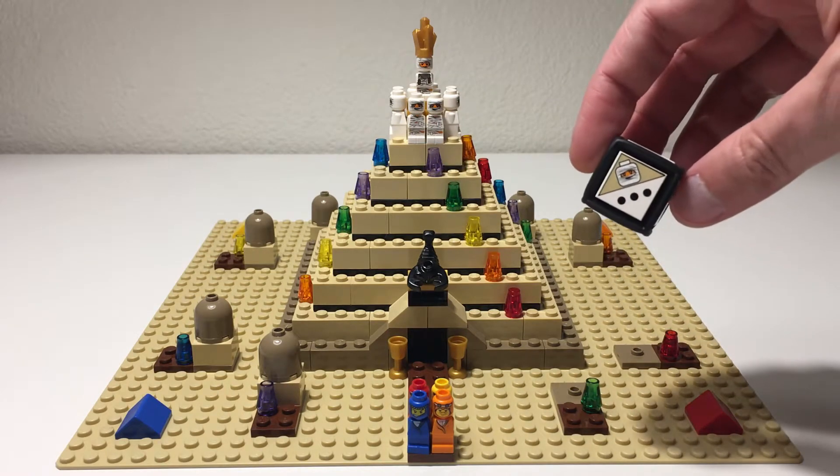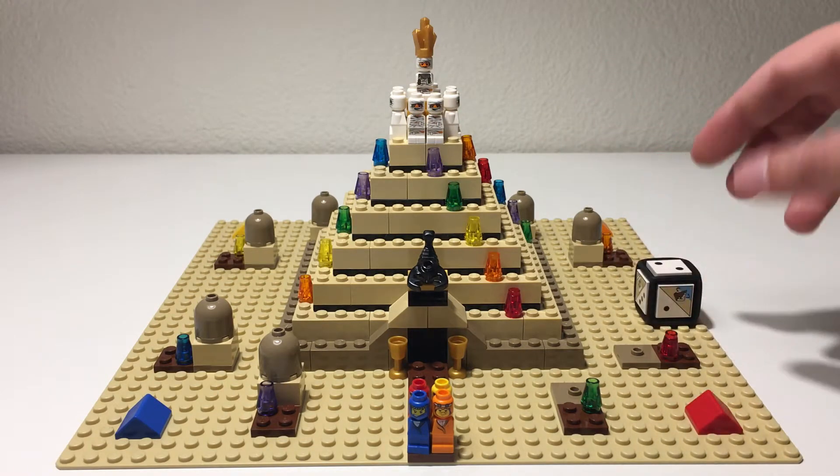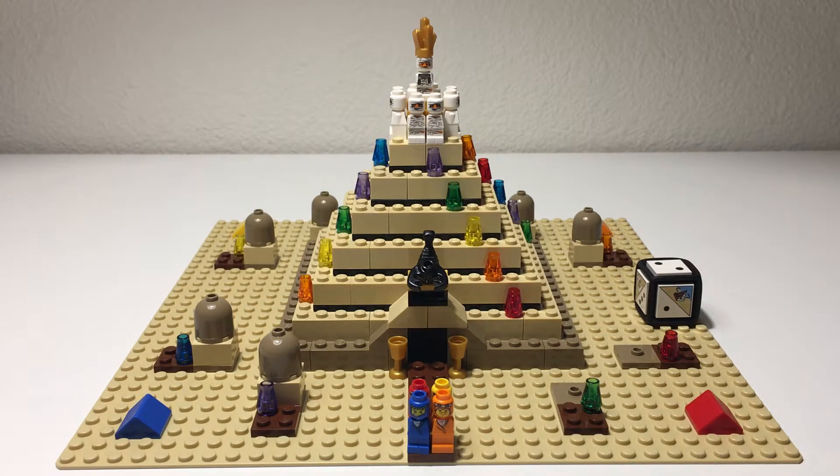The mummies start to move down the pyramid when the mummy tile is rolled — they come down one at a time. But once they've moved off the top layer, every time you roll that tile all existing mummies that are off the top move down one in addition to a new one starting to descend, so things can get a little hectic and chaotic.